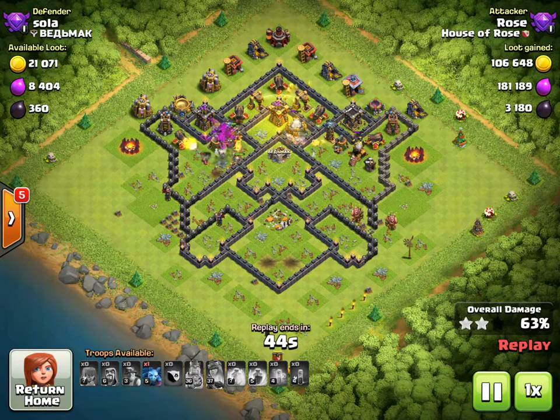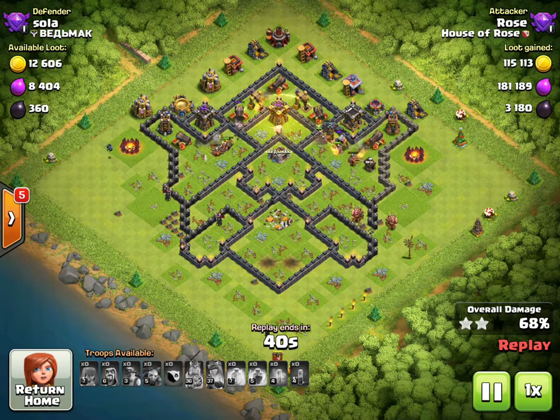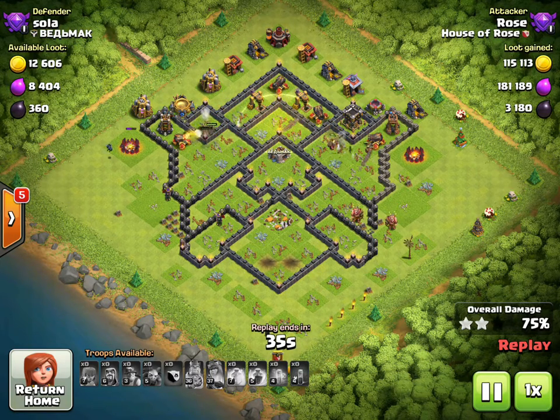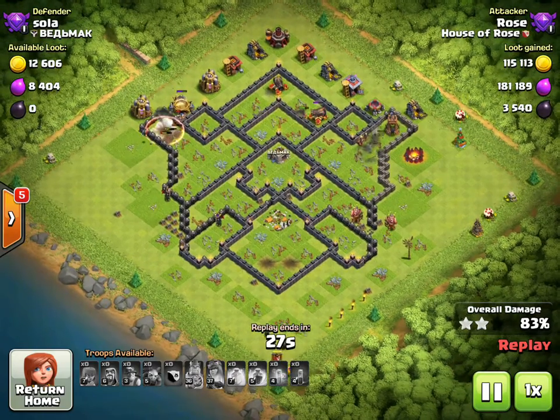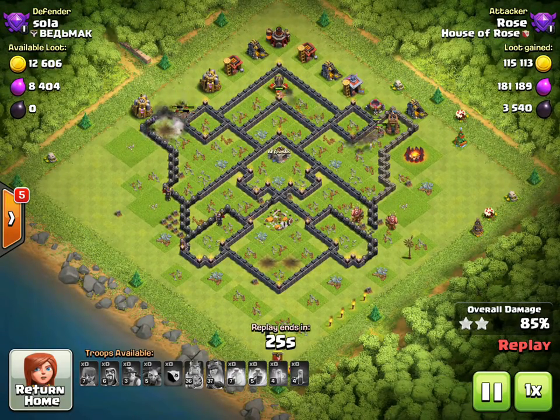The things you want to worry about with miners are multi-infernos, wizard towers, any kind of splash damage. If the clan castle has loons in it, be very careful using miners — if the loons do not get poisoned, the miners are toast because there's nothing that's going to kill the loons.